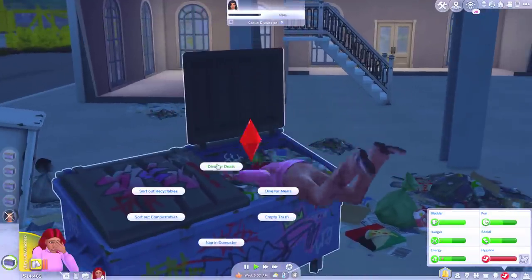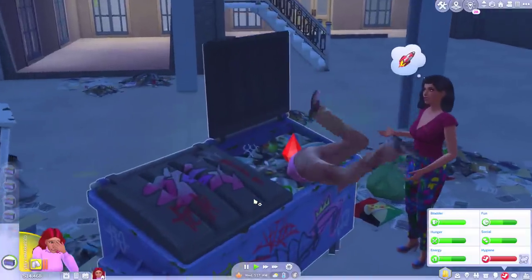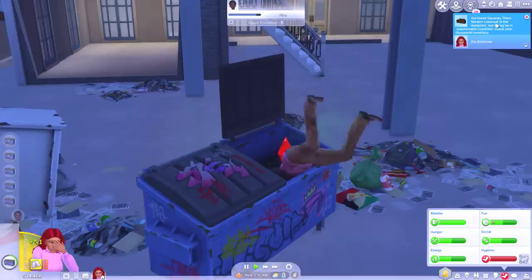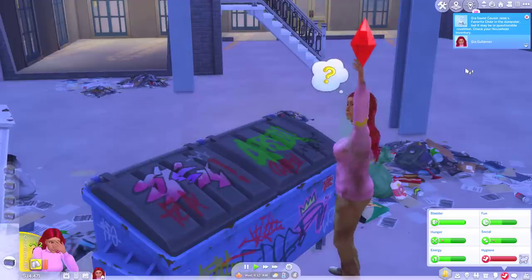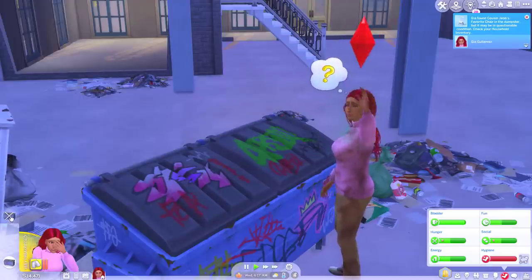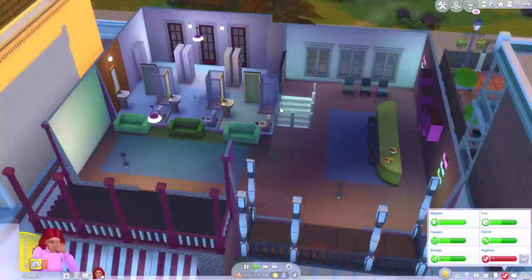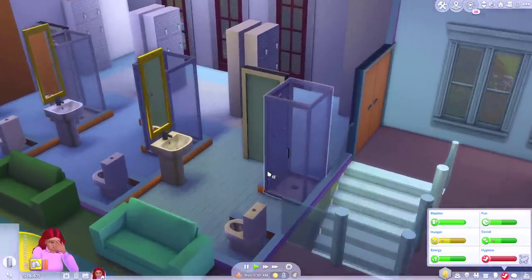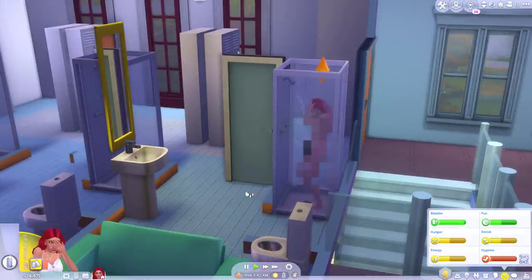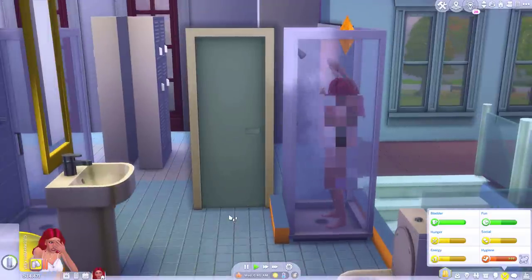We'll go to the gym in a minute and take a shower. Maybe if you looked hard enough in there you might find a toilet. Oh, we found a love seat — another chair. You emptied the dumpster and you really didn't get much there, did you? Let's go to the gym and take a shower. We'll take a nice shower and then you'll forget all about this bad day. She's crying in the shower — she's basically showering in her own tears. She's so pissed off with me.